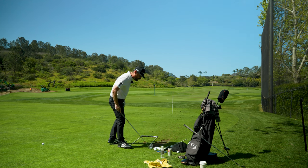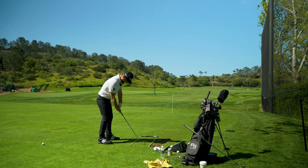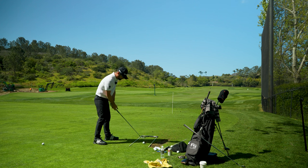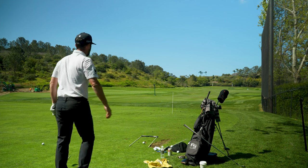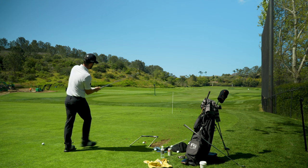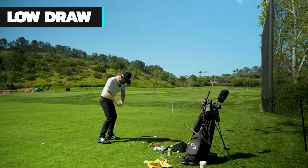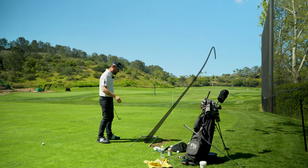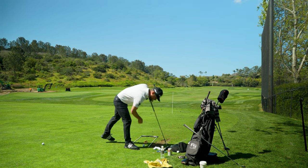Now it wants low draw — this one should be a bit easier for me. Ball position moves back, handle forward in line with left pocket, weight forward. See the golf shot, treat it like the golf course. Come back and see it first — I didn't really do that on the straight one. Back, nice and low and drawing. Got the low, didn't get the shape — wrong shape.